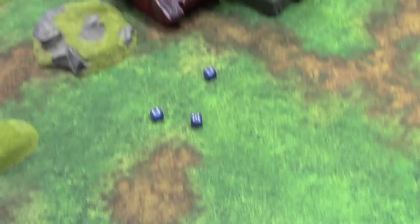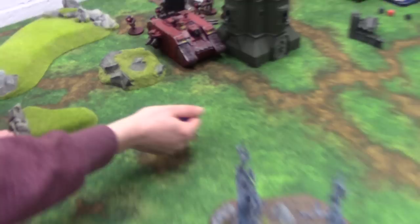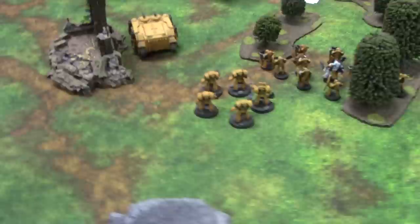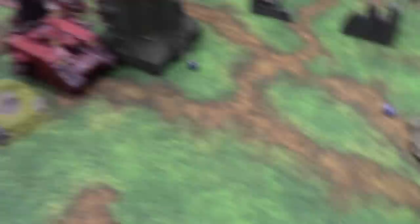I fire five missiles at the front of the Land Raider — hitting on 3s, then 6s to glance. Nothing. I run my two squads: Terminators move 2 inches, Breacher squad moves 5 inches. The Breachers need to take a Leadership 7 check after losing 5 — they fail and fall back 10 inches. Close to the board edge but not quite off. Those squads have moved forward and now we go into Mechanicum turn 1.